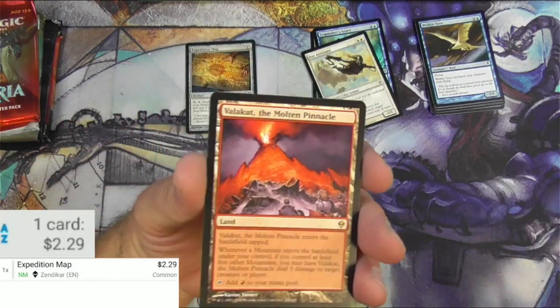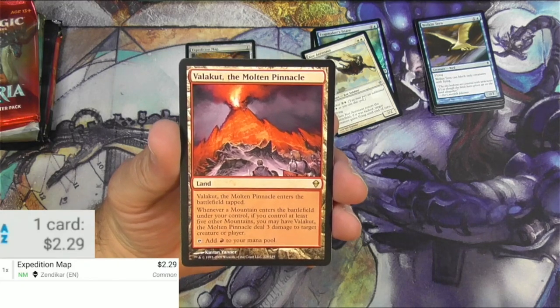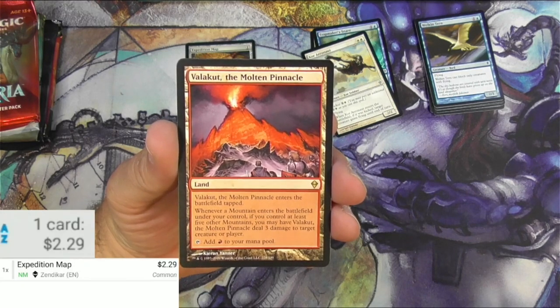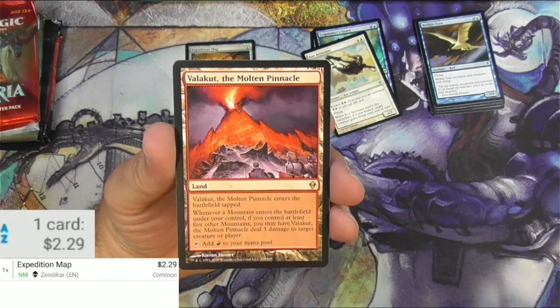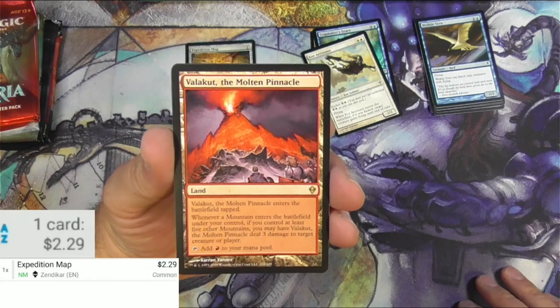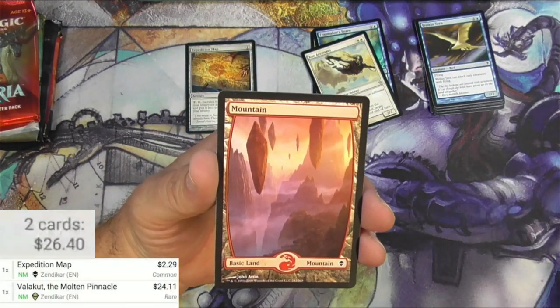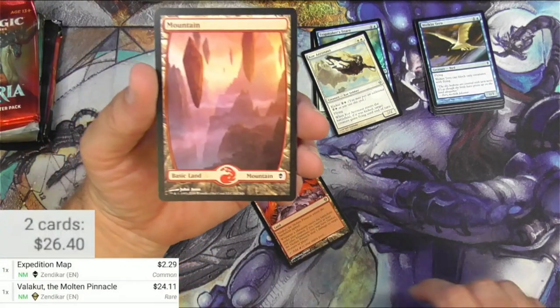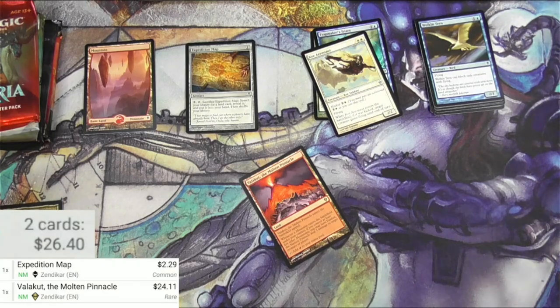The Molten Pinnacle — not just the regular Pinnacle, it's Molten. Enters the battlefield tapped. Whenever a mountain enters the battlefield under your control, if you control at least five other mountains, you may have this deal three damage to target creature or player. I think that's pretty good, probably sees a little bit of play. And what do you know — I was right: $24 bucks. Plus a rules tip and a full art. Great, great — first pick out of my Zendikar pack.